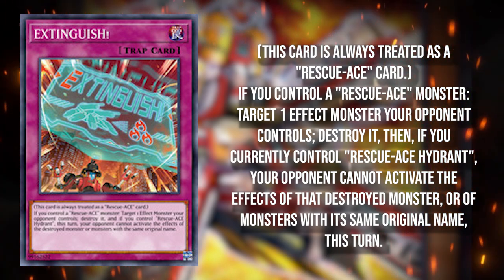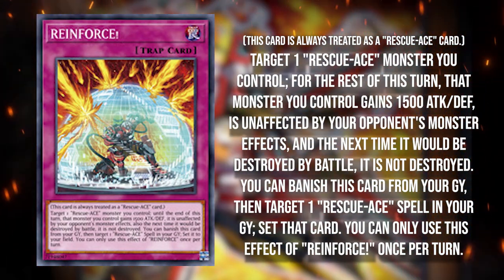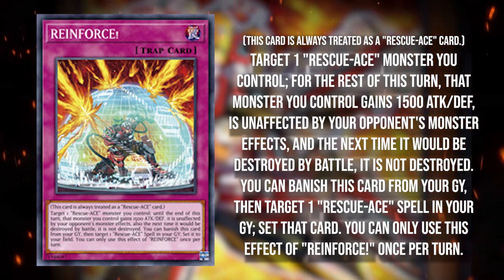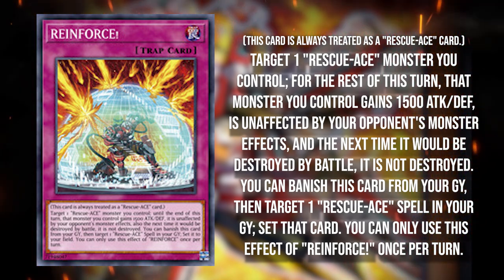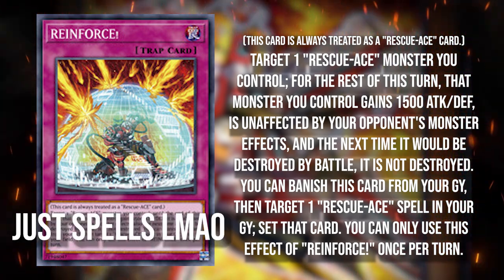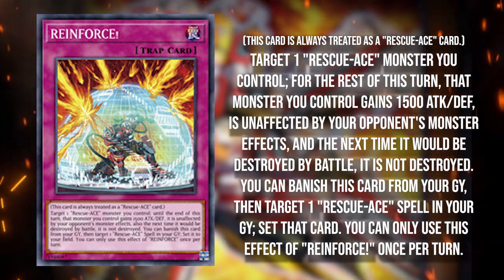Now we've gotten Reinforce. What Reinforce does is basically turn your Turbulence into a towers — it gains 1500 ATK and DEF, is unaffected by your opponent's monster effects, and once it would be destroyed by battle, it isn't. You can also banish it from your grave to reset some of your Rescue Ace spells and trap cards.